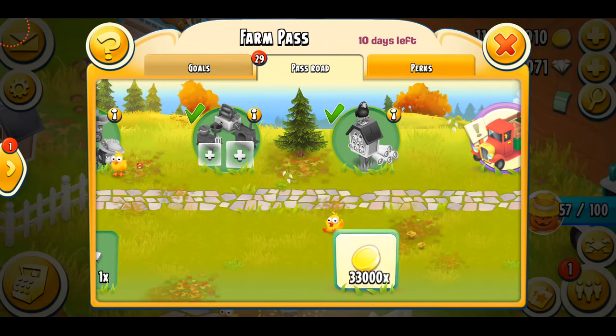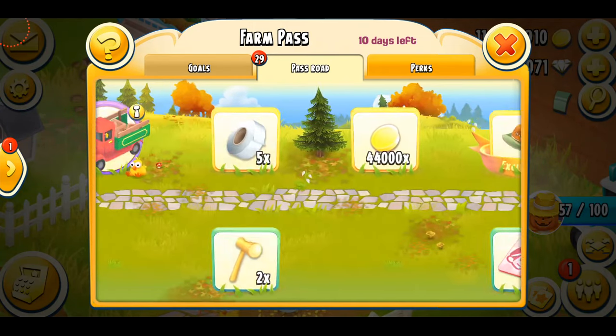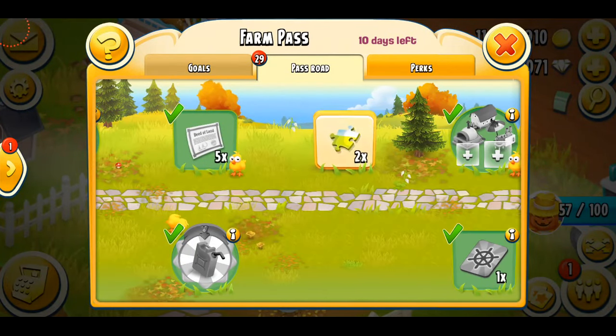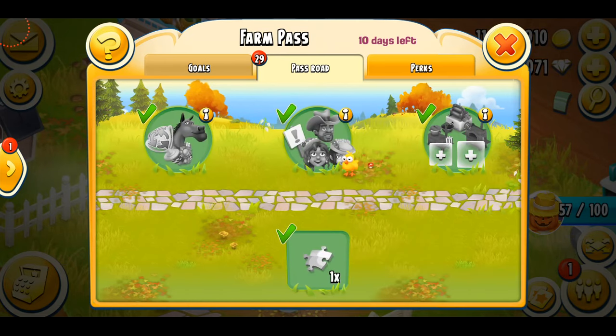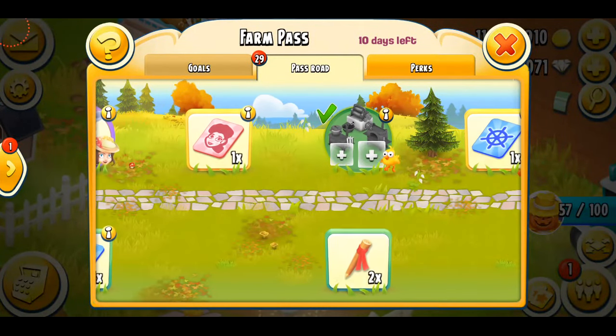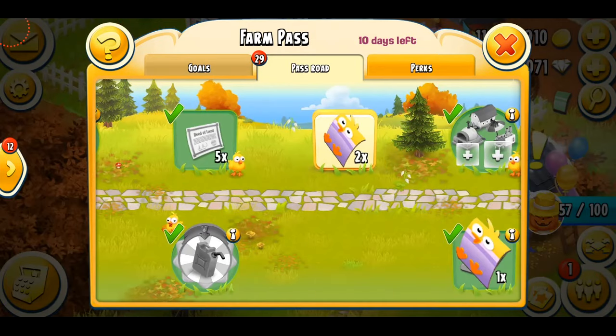Another very important thing to remember is that chick vouchers are going to be in both roads. So if you're worried that not purchasing a Farm Pass means you won't be able to get chick vouchers — you still will. But I assume that if you purchase the Farm Pass, you'll definitely get more chick vouchers. For example, in the paid section you get more rewards like two puzzle pieces, while the free road gives one. The same applies here — in this picture you can see I'm getting two chick vouchers from the top road and one from the bottom road. But that's just my estimate, not 100% confirmed.